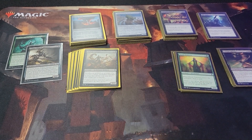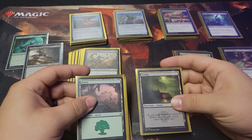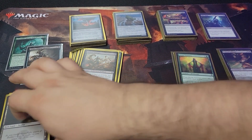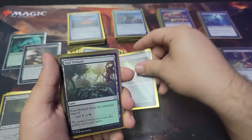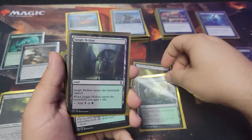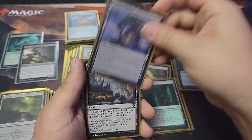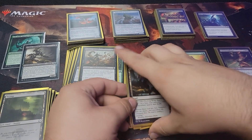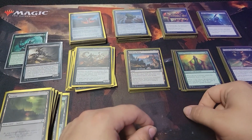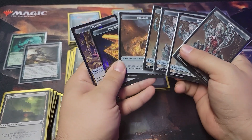The land base is pretty simple — really simple, honestly. Twelve forests, twelve swamps, and you're not running anything hardcore. No fetches or anything like that. Dark Moss Bridge for another artifact, Foul Orchard, Jungle Hollow, Golgari Guildgate, Witch's Cottage, and Evolving Wilds. It's really nothing insane. You can throw a Commander's Tower in there if you want — there are plenty of better cards. The only tokens you need are Golems and treasure tokens.